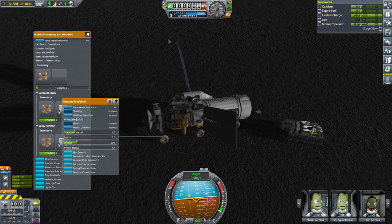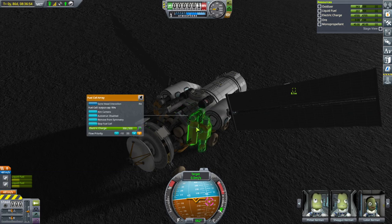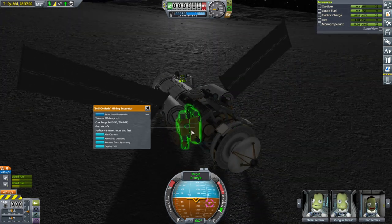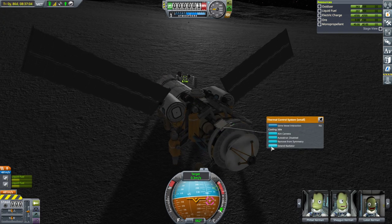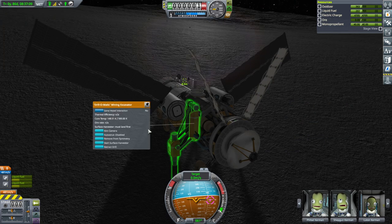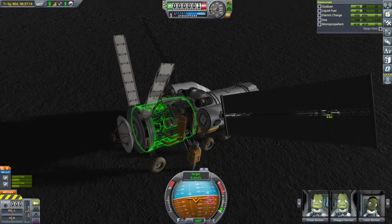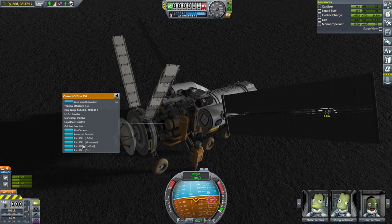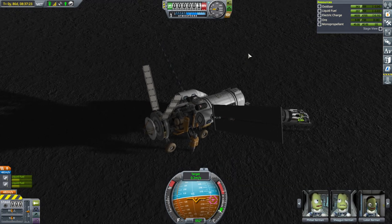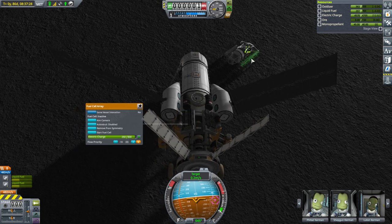While we're focused on this, let's try and drill and see what happens. I'm going to start the fuel cell, deploy the drill. It's going to lift us up a bit. Extend the radiator. Start the surface harvester, start another one — and it's rocking. Start converting. The conversion speed is good, but the electric charge is going down. Oh, and it's really rocking — it might knock the rover.